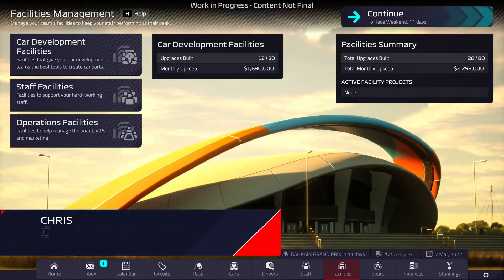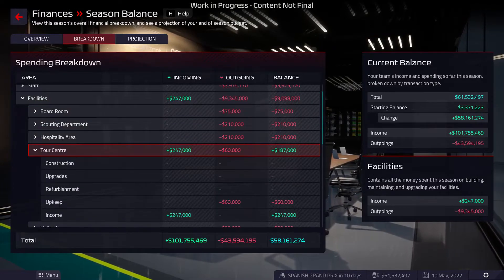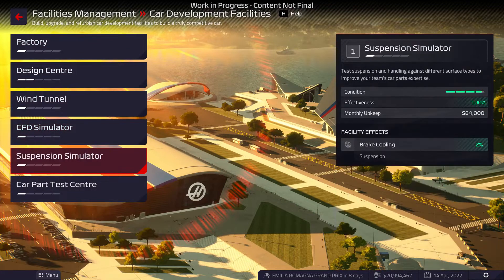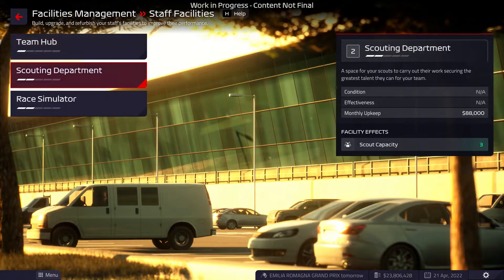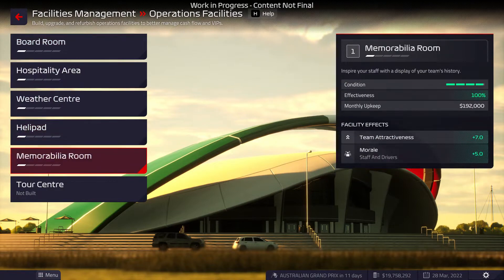The facilities you control are split across three areas: car development, staff, and operations. Each has a number of facilities that can be built and a running monthly cost. Car development facilities include buildings and tools paramount to designing an F1 car, from the design centre to your wind tunnel. Staff facilities like a scouting department and a race simulator affect employee performance. Operations facilities contribute to cash flow and team attractiveness via the likes of hospitality and tour centres.